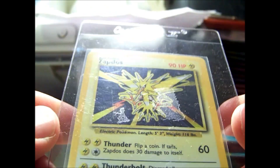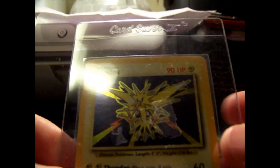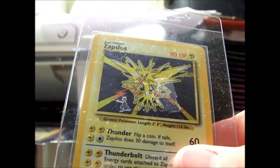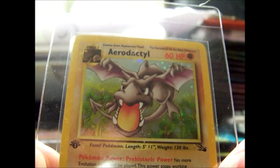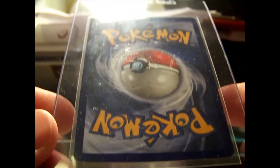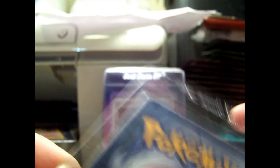We have a Base Set Zapdos. The card protector has some tape on it, but it's mint or very close to mint — I'd say near mint to mint, an 8 grade-wise. We also have a First Edition Fossil Aerodactyl. I would consider that a near mint to mint 8 as well, grade-wise. That's just what I think it'll get; I guess we'll find out when I get it back.